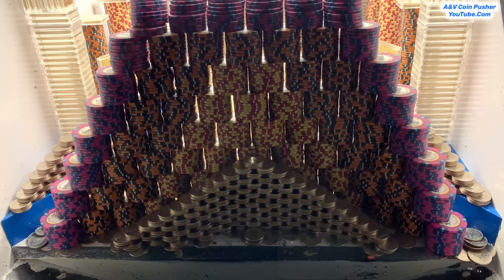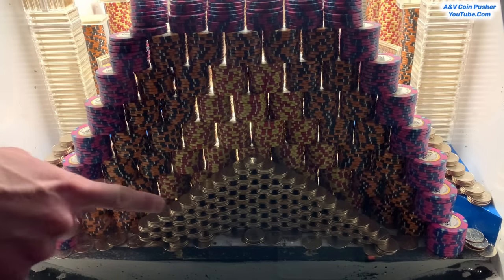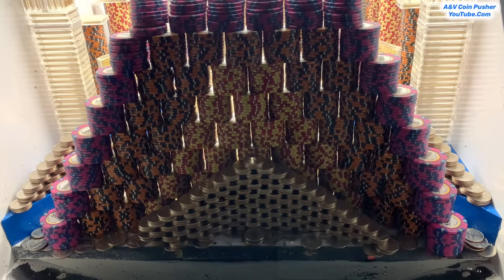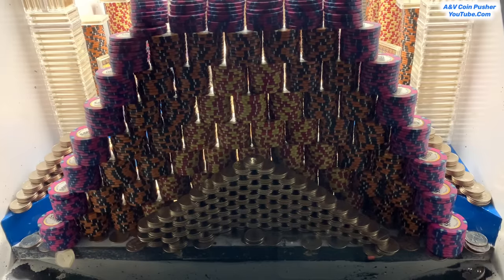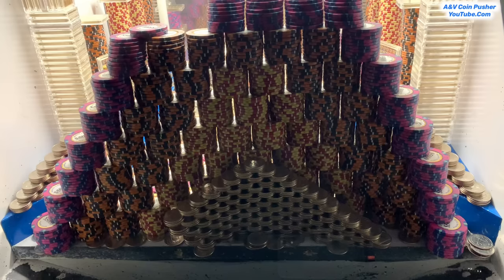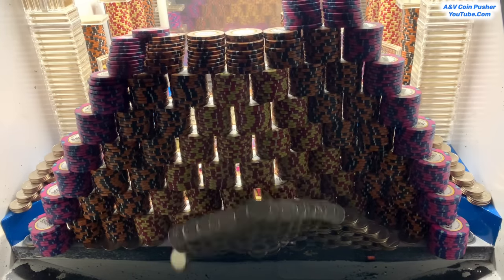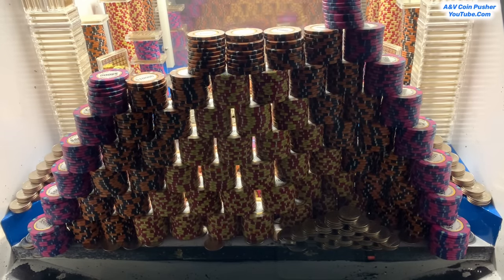We got two of the quarter pyramids to crash down already. That's going to give us a whole bunch of quarters whenever that great big pyramid falls down. Come on, nice push! Getting a whole bunch of quarters on the left side there. Oh my goodness — that was a fabulous push right there. Got a boatload of quarters on that one.